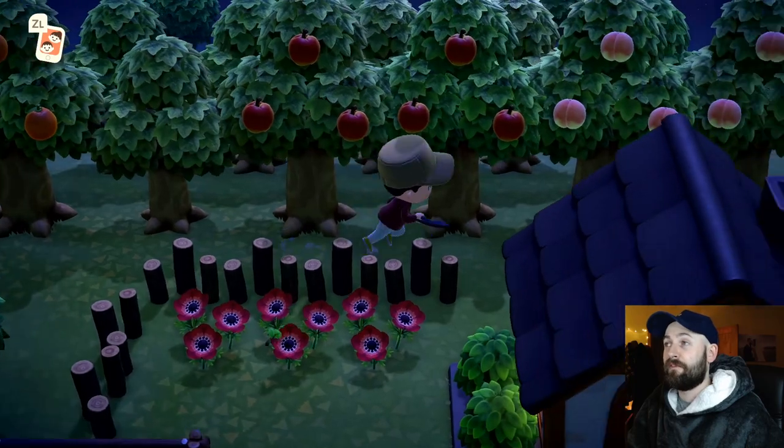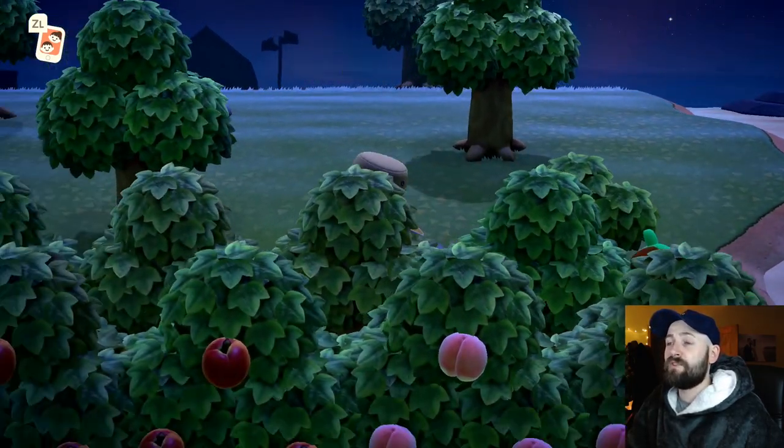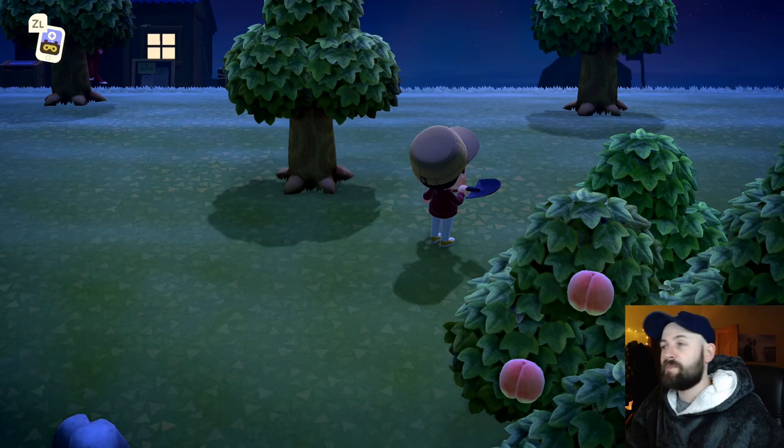One of the ways obviously is to plant fruit from other towns, like I've done here, to get fruit that isn't native to your island and therefore sell it for a high rate. You can obviously fish, catch bugs, you can do all sorts.